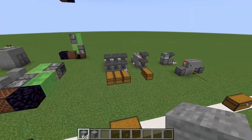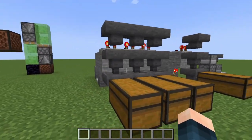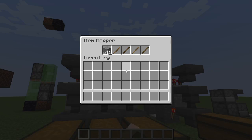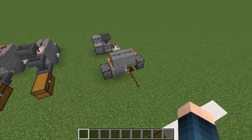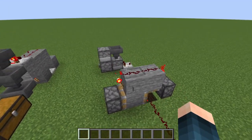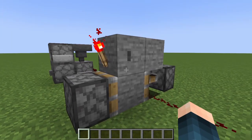The fourth redstone machine is an item sorter. This will be a bit hard to demonstrate at the moment, but this is generally how it works and I'll be going into more detail on this in a second. And the fifth and final redstone contraption is a T flip-flop. I'm going to be showing you two designs and you can pick whichever one you find easiest.